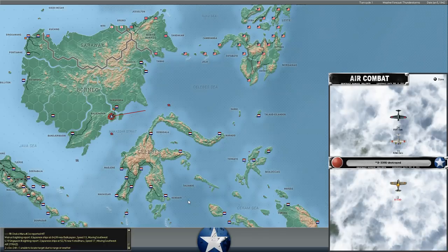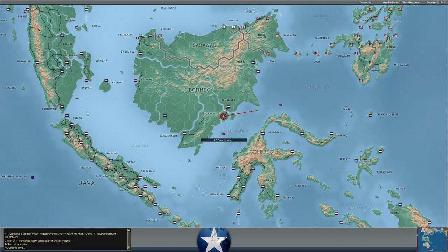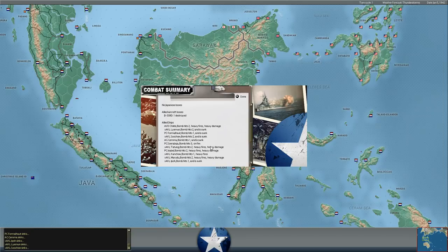The Japanese are bombing Balakpapan. They bombed the cargo ships - a small Dutch squadron of three Buffalos was overwhelmed by 13 Zeros and 24 Kates. They're bombing our shipping at Balakpapan and sank multiple ships. Fortunately we don't have anything super valuable there. The AVD is probably the most valuable ship, but they did sink a couple of light cargo ships - an AG, a PC, and dealt heavy damage to some other shipping in the port.